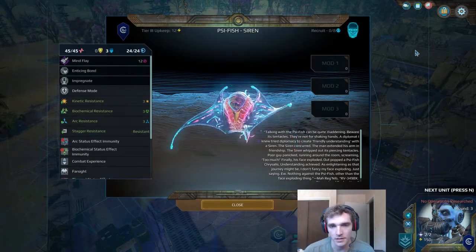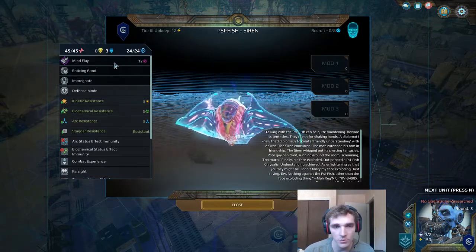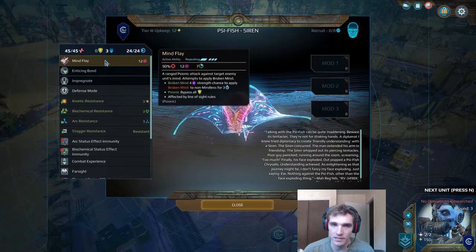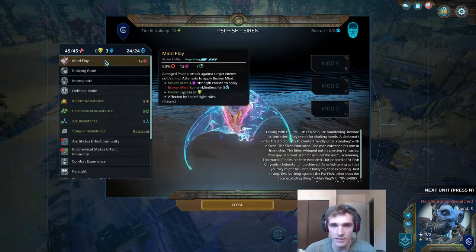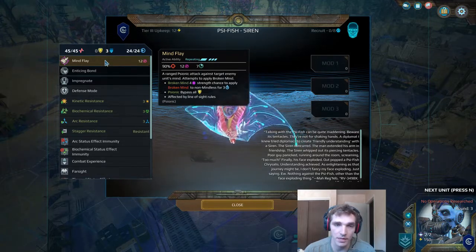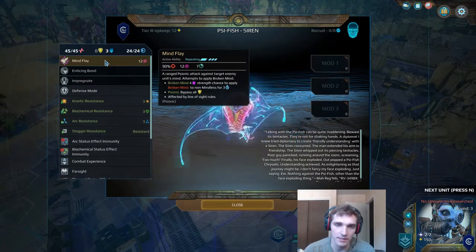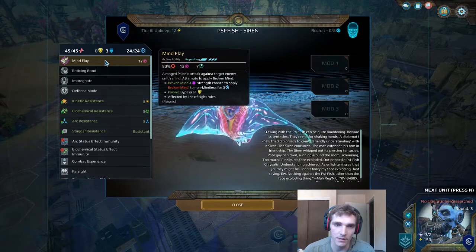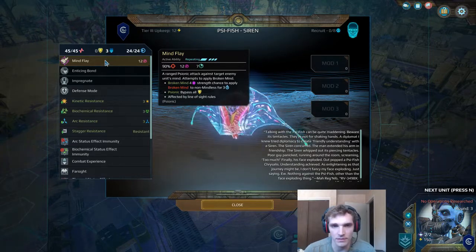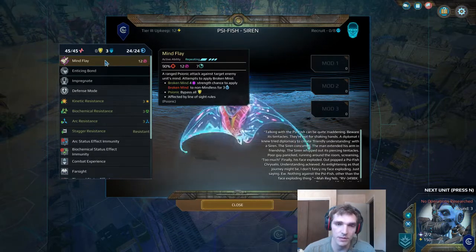The next unit we're going to talk about is the Siren, which unlike the last few Scyfish evolutions doesn't do more damage than the last version, but it does do it at range versus the Hunter having to get in and do melee attacks. So I do think that makes it a little better. And the fact that it has broken mind makes it quite a bit better than the Hunter's attack. I do like keeping my distance and attacking from far away when I possibly can. Broken mind pairs really, really well with all the other little Scyfish units, weakening them to all the attacks and status effects that you may want to apply.